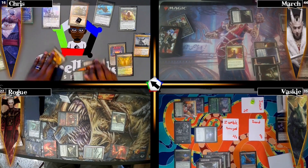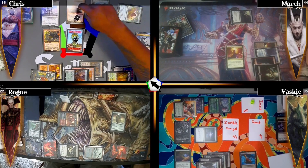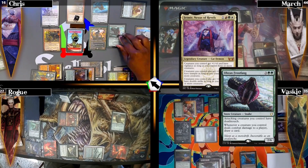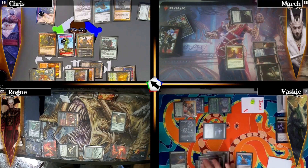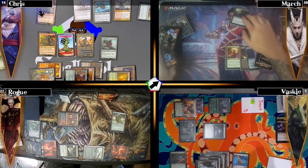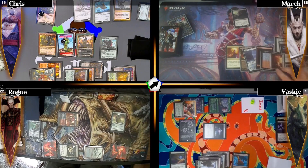I play a Forest and cast Siege-Gang Commander, entering with three 1/1 goblins. Then I cast my commander Jetmir Nexus of Revels, fully online giving my creatures +3/+0, vigilance, trample, and double strike. I cast Ulrich Frostfang giving attacking creatures deathtouch, and since my devotion is over seven, Rhonas becomes a creature. I send enough damage at Vaski to take him to one life, deal 12 damage to March, draw eight cards, and pass.